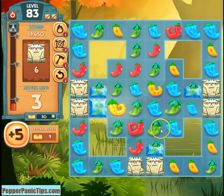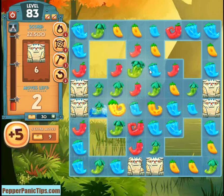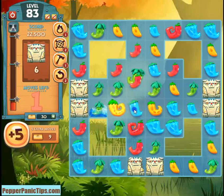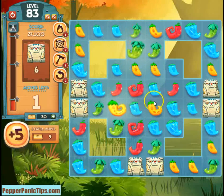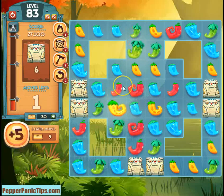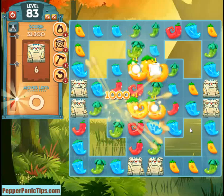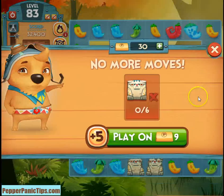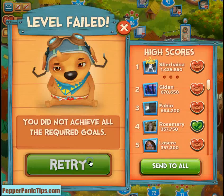But I'd also like to clear this ice, so I'm going to match these three green first. Got a little bit lucky here — I'm going to do this instead. This tee should get it going. I don't know if we'll complete the level in one move, but that's our best hope. Let's try again.